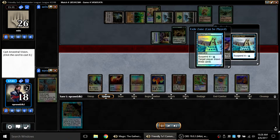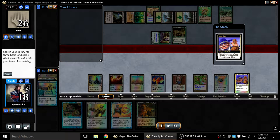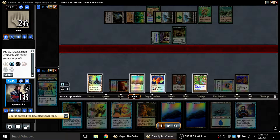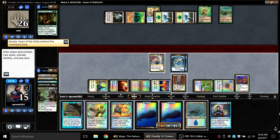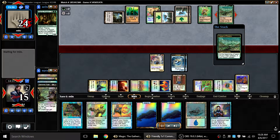Next turn I have potentially Land Tax and Ancestral resolving. On his turn he gets a Titania out, and I stack my effects incorrectly — I should have taxed first — but luckily I didn't hit a basic land so it wasn't too bad. I take three lands and find a Demonic Tutor. Titania is a big threat, and of course his commander is as well, so I decide I need a Demonic Tutor to clear the board.